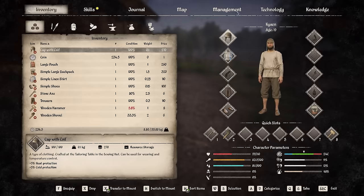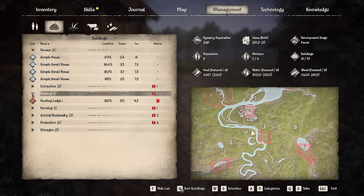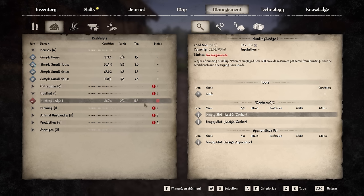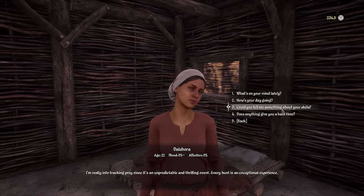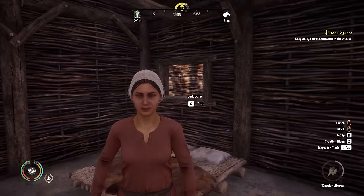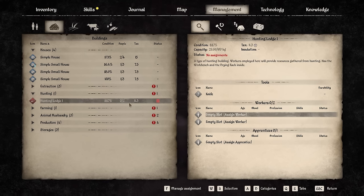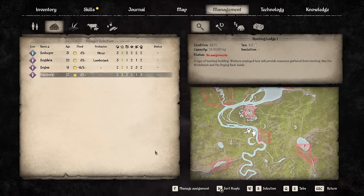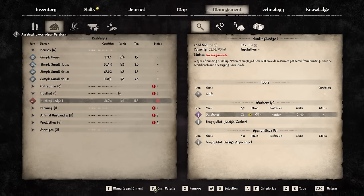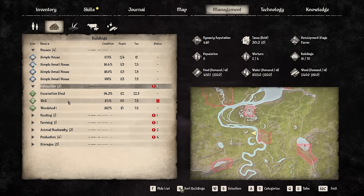Back at the village let's go into the management screen and get these people working. One thing not being done right now is hunting. Delabora is into tracking prey, so she's going to be our hunter. In management let's go into the hunting lodge and assign Delabora — double left click her, there she is, she's in there.